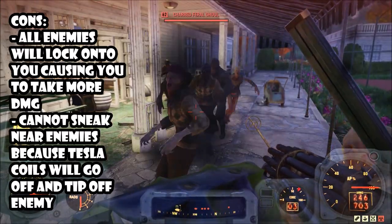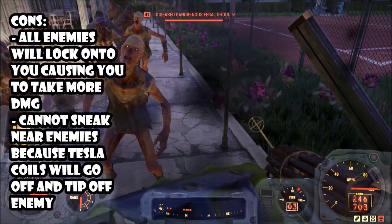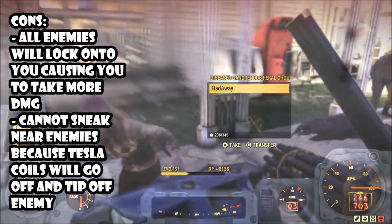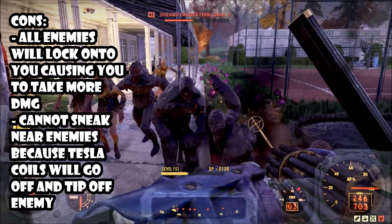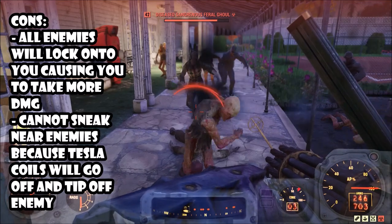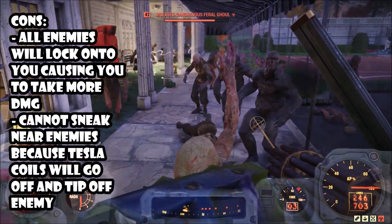With slightly higher enemies it's doing a little damage — not as fast as with the level 9s, but a constant slow type of damage. Slow melt.